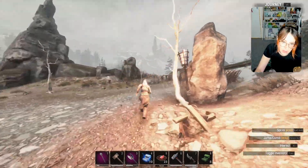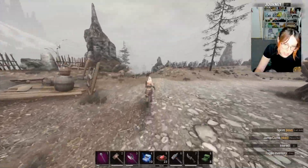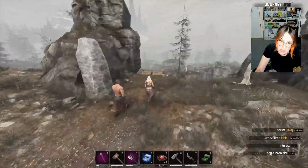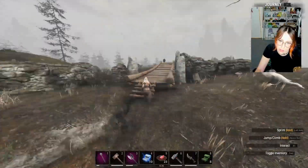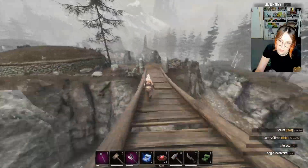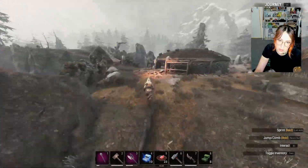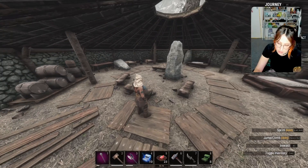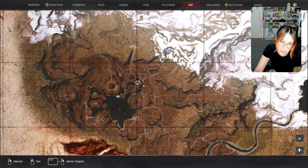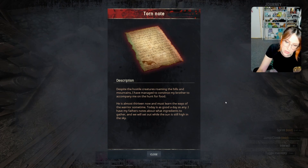And in this little mound, I often find Alincia over there. Just here you can find Specialist Cooking Three. Another little story — I didn't read the other story, they're not as funny as that first one, but I've read them all before. 'Despite the hostile creatures roaming the hills and mountains, I have managed to convince my brother to accompany me on the hunt for food. He is almost 13 now and must learn the ways of the warrior sometime. Today is a good day as any. I have my father's notes about what ingredients go together, and we will set out while the sun is still high in the sky.'